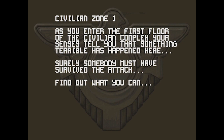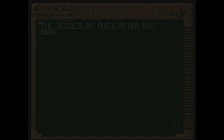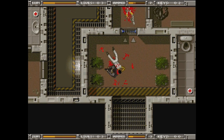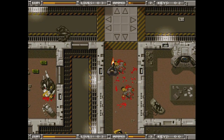What kind of zany trouble did they get into? Do they get infested by xenomorphs and all get eaten? Those silly colonists — can't leave them alone for ten seconds without aliens coming and destroying them all. As you enter the first floor of the civilian complex, your senses tell you that something terrible has happened here. Surely somebody must have survived the attack. Find out what you can. That guy is totally dead. The scenes of mutilation and death are almost too much, but you must discover the source of this abomination. And there's an alien — that totally is a xenomorph. This is Aliens the video game, guys.